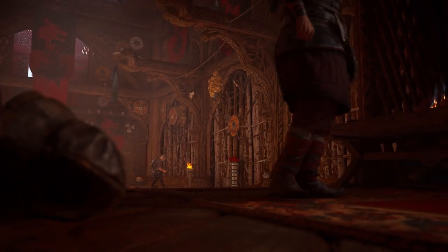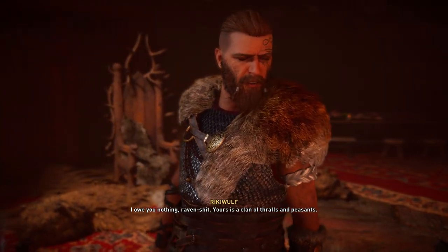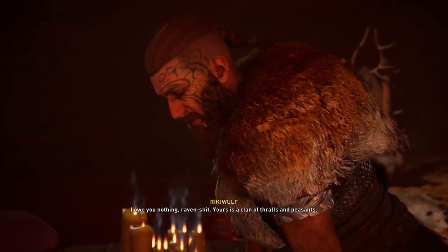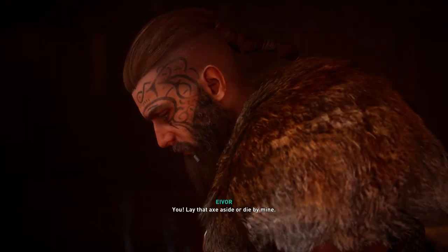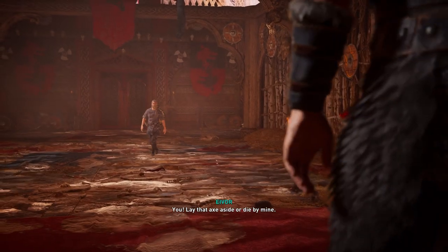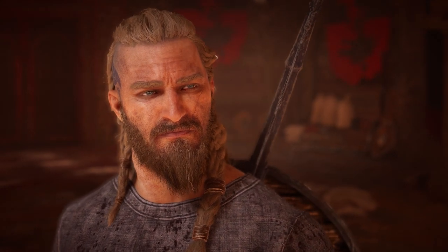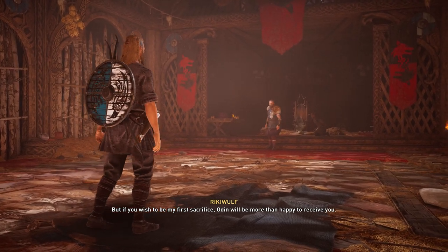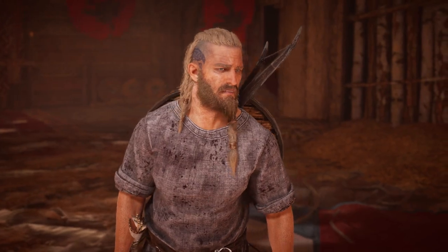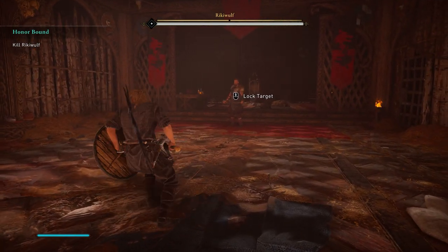You coward! Unbind me and stick an axe in my hand. I owe you nothing, raven shit. Yours is a clan of thralls and peasants. You lay that axe aside or die by mine. You should be on a slave ship to Ireland, Wolfkist. But if you wish to be my first sacrifice, Odin will be more than happy to receive you. You just killed yourself, Ergi. I think that's our first boss fight.